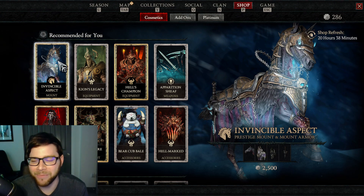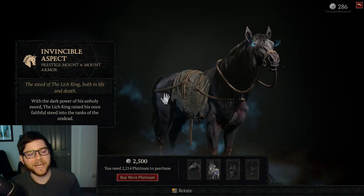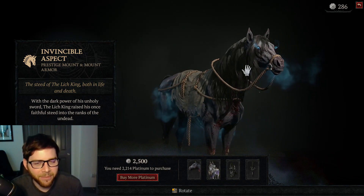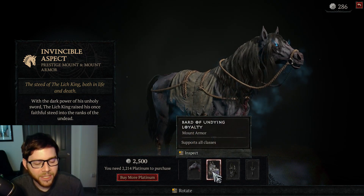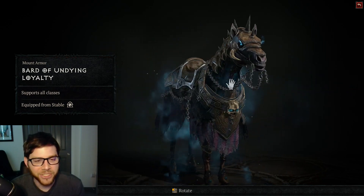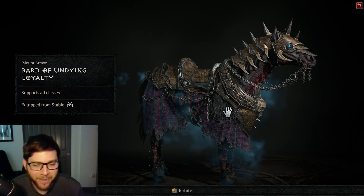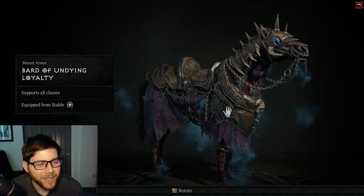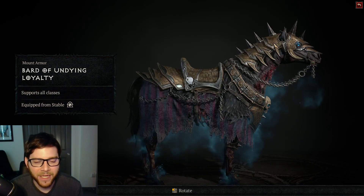I don't know why I'm even making this video. I don't like making videos complaining about stuff. But I was kind of hoping — so you can see here, this is just the mount. I mean, it's cool, it's definitely cool. But the biggest thing is when you have the armor on, it looks like an HD Invincible. And it's awesome, it looks amazing. I don't know if I would spend the money for it, but I guess I was just secretly hoping something like this would be an unlock in the game.